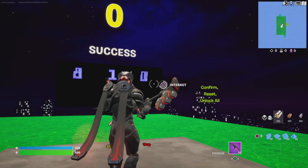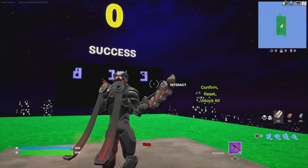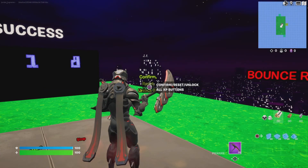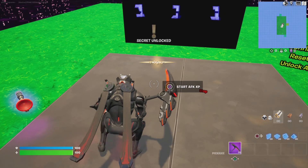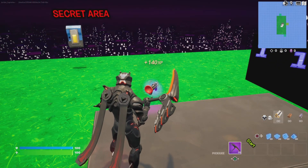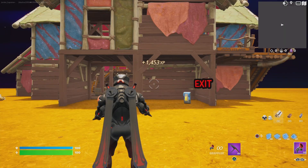The code is 8-1-8, and then you can start — confirm, reset, unlock all — and then click start. Hit the grappler and then you can get right into the game.